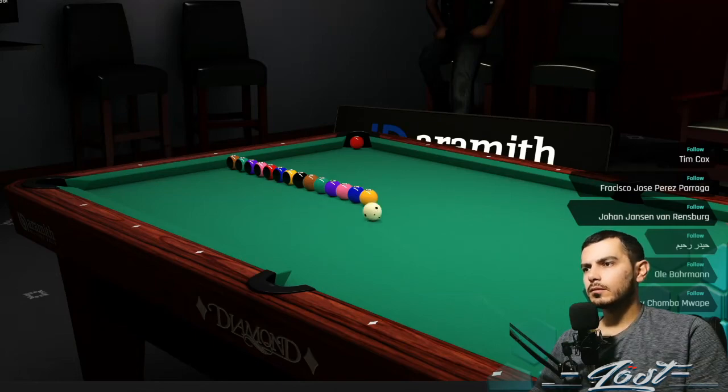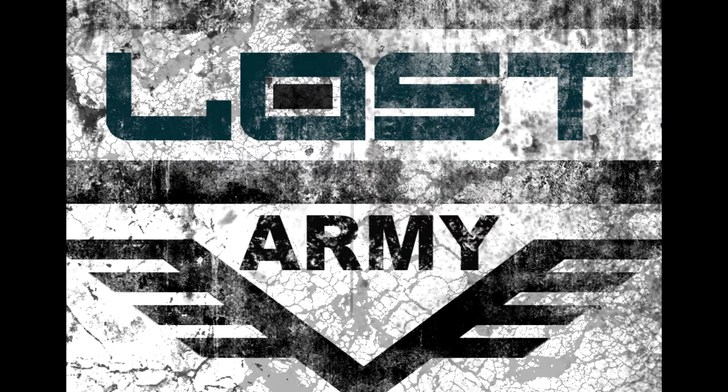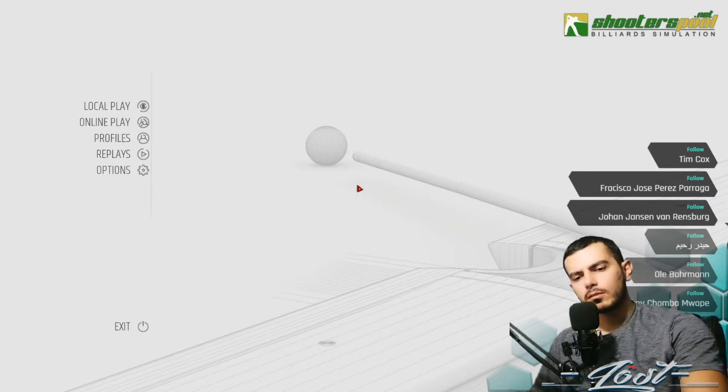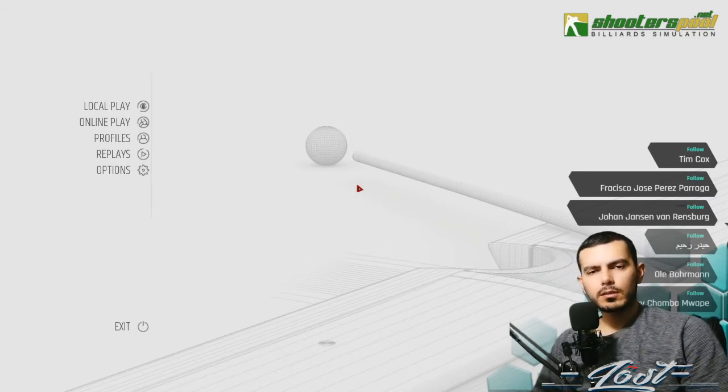I got a slightly different video for you today. I got a bunch of questions through my Facebook about how I set up the shots for the trick shot videos, so I figured I'd just walk you guys through the way to do this. Basically, you need the offline version of this to move the balls around the table and set the shots up without having to knock balls around in a custom lobby or something like that — you need the offline version of the game.